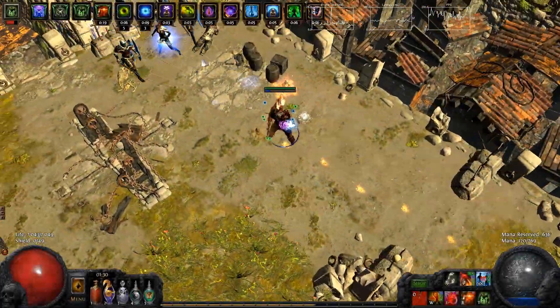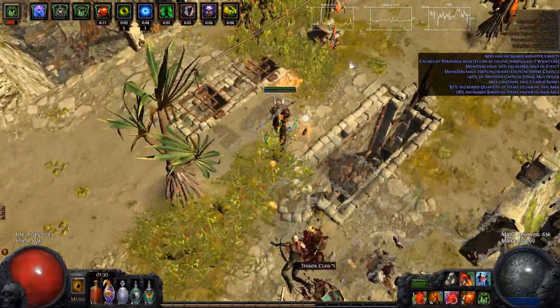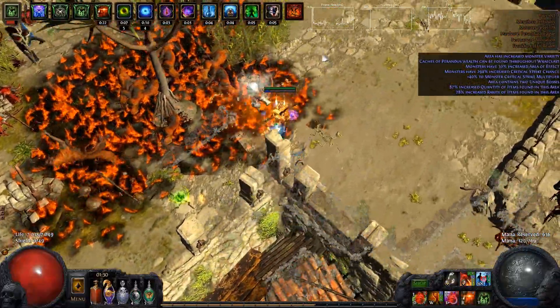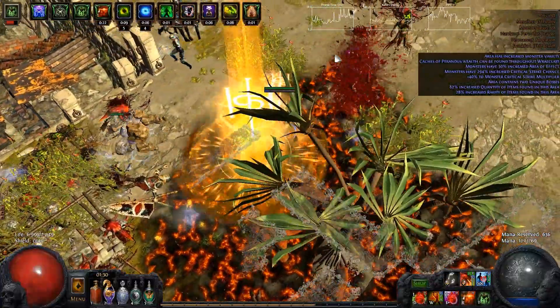I decided to create my build around the skill Puncture, and as you can see the DPS is good enough for comfortable gameplay at the endgame maps, but the AOE is not really good. That's because this build is not using Chain — I decided to play with Pierce, because at this patch it gives more damage.